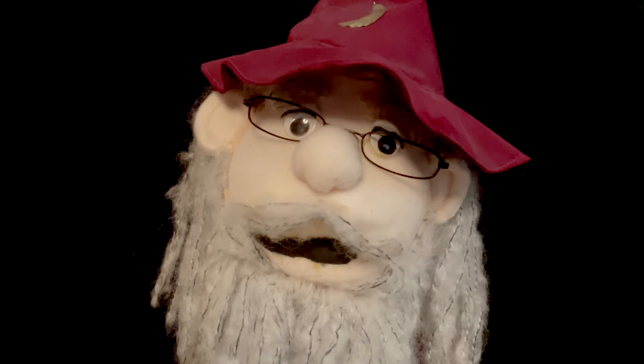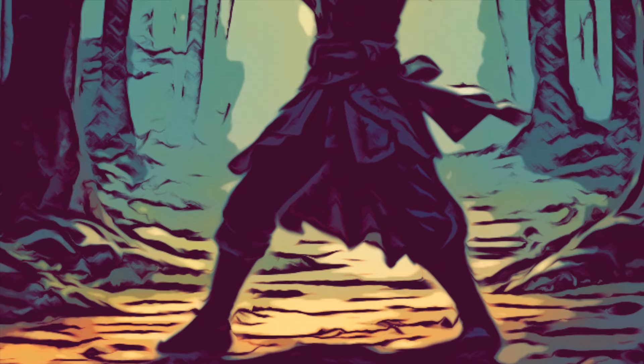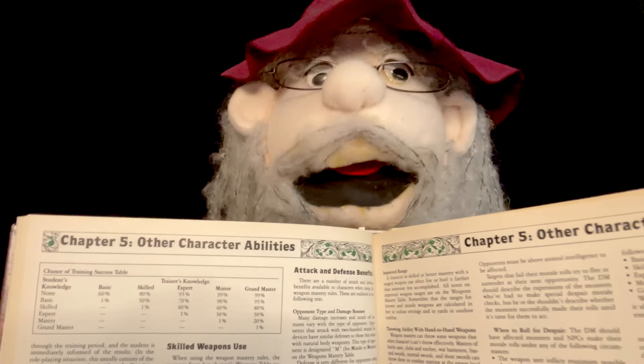That covers the basics of weapon choices. But a character doesn't just magically have the knowledge beamed into their brain. When a player gains their new weapon choice, they must find a mentor to teach them. The cost, time, and chance of learning the skill are all dependent on the learner's skill and the teacher's skill. The first chart shows you how much time and money you must spend in order to learn based on your current level of proficiency. For instance, someone who is unskilled must spend one week and 100 gold pieces to learn the weapon. Becoming an expert requires four weeks and 2,000 gold pieces — that being 500 gold pieces per week. Once you know your training time, you must now consult the second chart to find out what the percentage chance of learning your skill is.